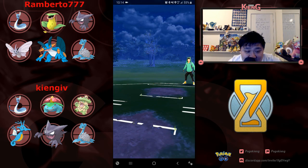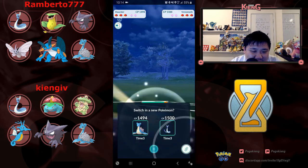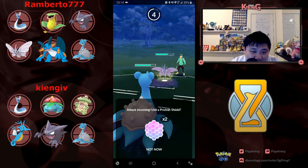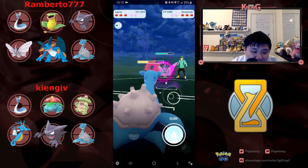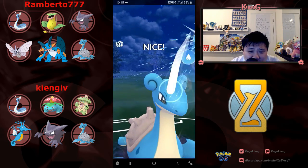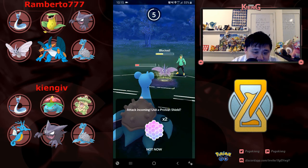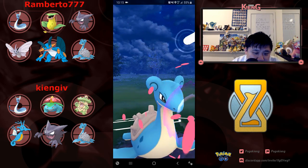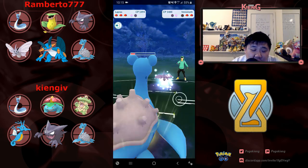Several of these matchups go pretty terribly for me. He goes Haunter to Lapras and switches out — I really should have gone into Dragonair as soon as I saw Lapras, as soon as I saw his switch out. I'm lagging a little bit trying to get off the charge move. He goes for the Poison Fang and I KO the Venomoth.